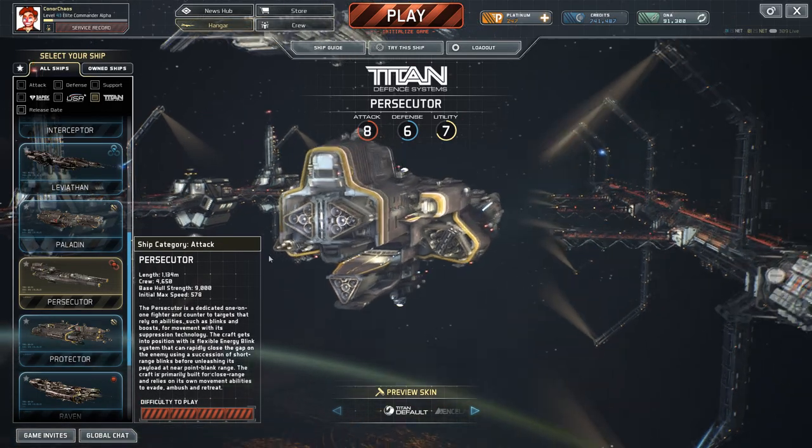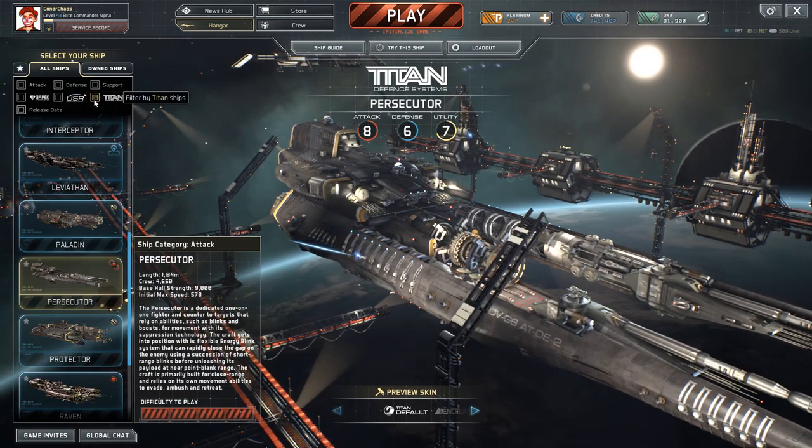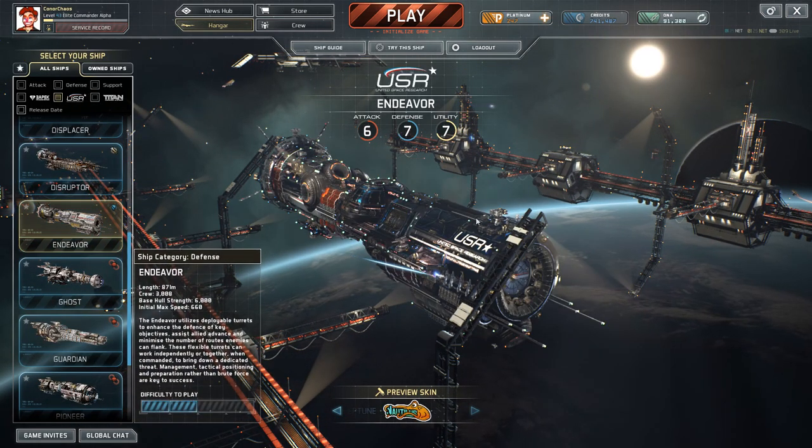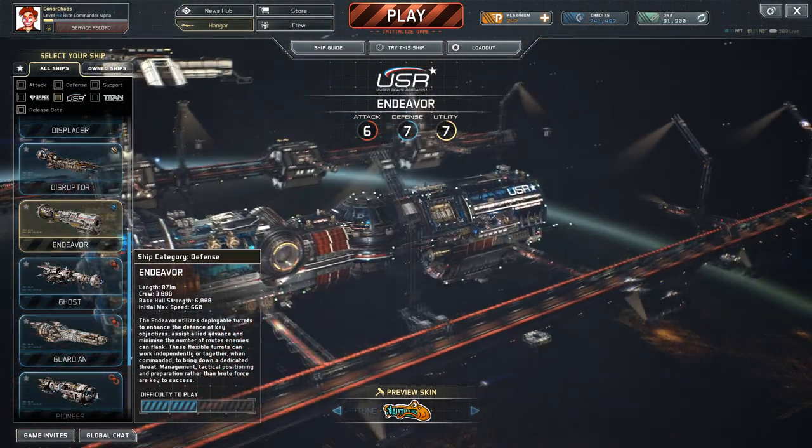In comparison to something like the Persecutor, it looks a lot more futuristic than the other USR designs. But nonetheless it's a very nice ship. I'm also using the Nautilus skin, just because I think it looks very nice.